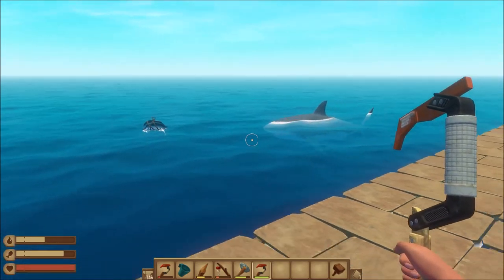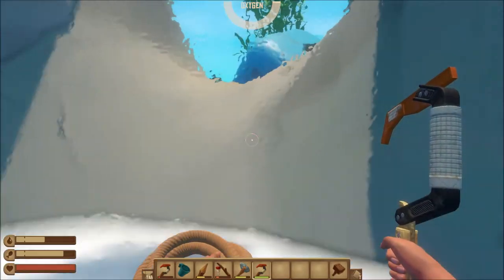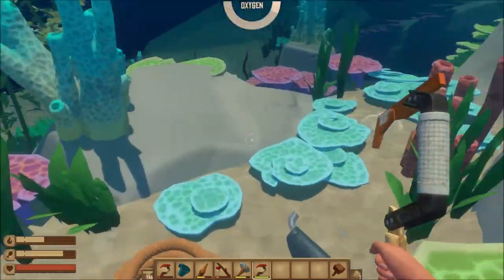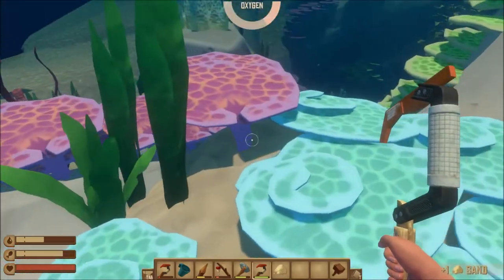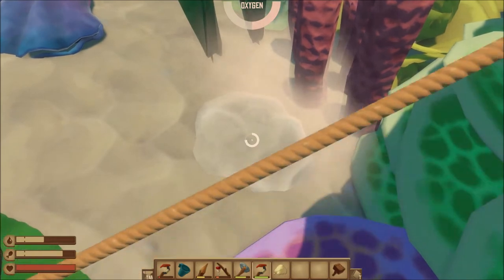Once the bait is made and you are ready, throw the bait as far as you can in the opposite direction you intend to be swimming. Once the shark is distracted, go into the ocean near the coral and look for sand and clay. Sand is more jagged and a fairly light colour, whereas the clay is a round lump and darker. It takes two hits with the hook to gather the sand or clay. Collect as much as you can before the shark returns.